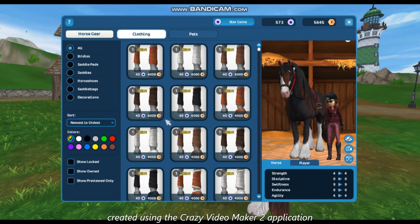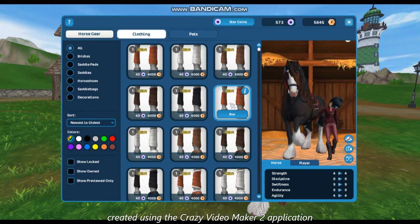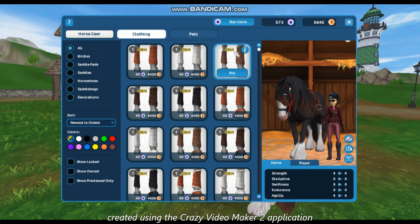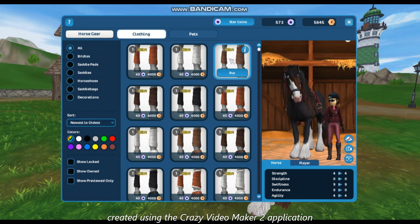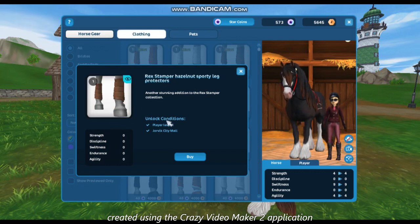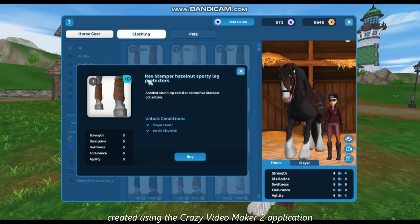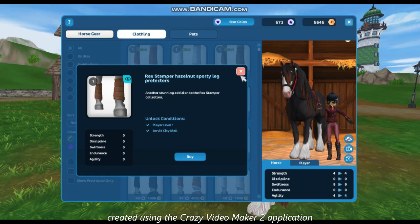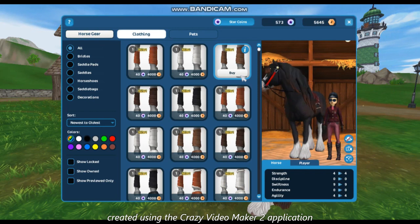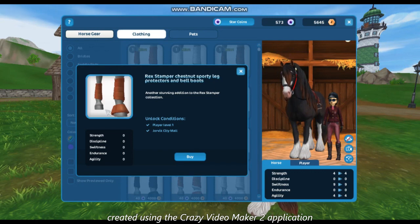We've got some new leg wraps here. This one shows the little bell protectors, so let's click on them and see what it says. That's a Rec Stamper — it has the sporty leg protectors. I clicked the wrong one, but okay, there we go.